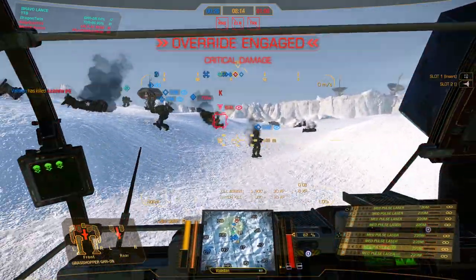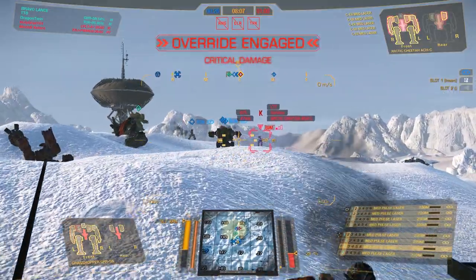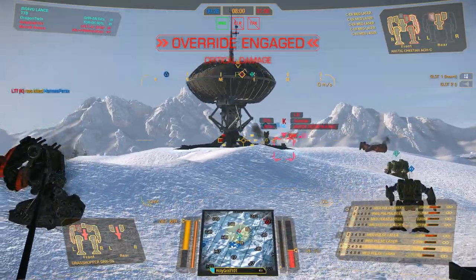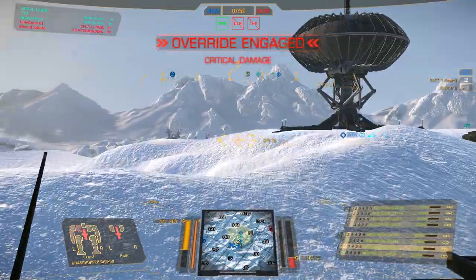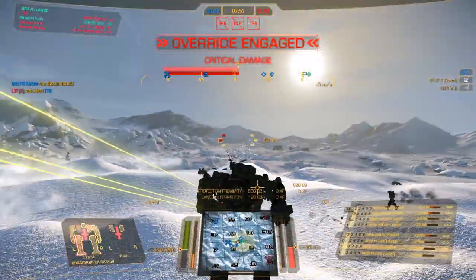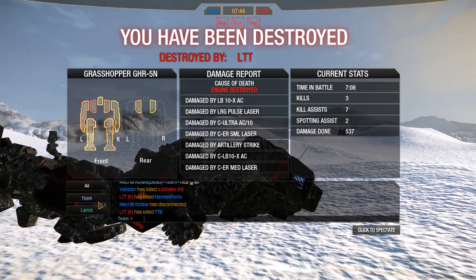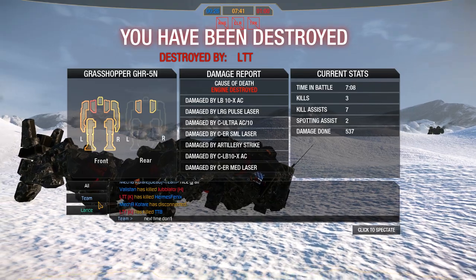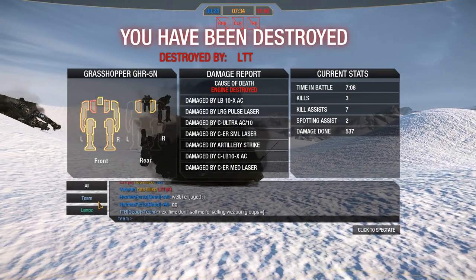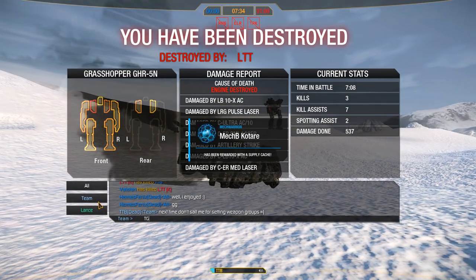There she blows — only one target left and he's not gonna do much. Good refocusing. It's just an Arctic Cheetah with 5 ER mediums — not dangerous at all. Work his legs. He starts looking at me... and there we go. He got us but that is fine. We finally went ahead and bit the dust — or more accurately, bit the snow on this map.